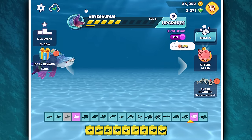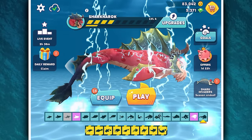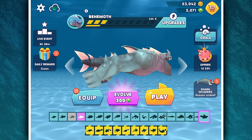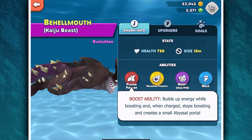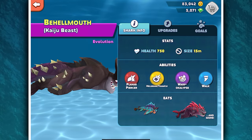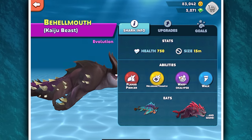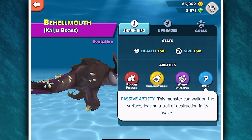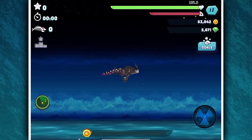Now let's go on to the most powerful shark to evolve, and that is the Behemoth. Sharknarrok is currently the best and biggest, but this guy with its evolution turns into the Hell Mouth — and I'm sure that's going to be way better. It is the best shark in the game. Its abilities: Planar Piercing builds up energy while boosting and creates a small abyssal portal; Hell Beam fires a beam of concentrated hellfire in water and tramples on land; Warp teleports around dragging everything in its path; and Walk — this monster can walk on the surface leaving a trail of destruction. This thing's freaking amazing — let's play it!